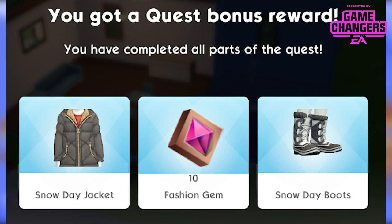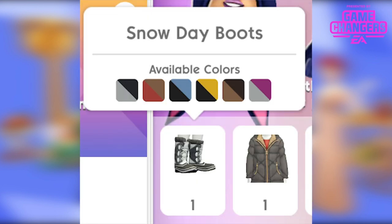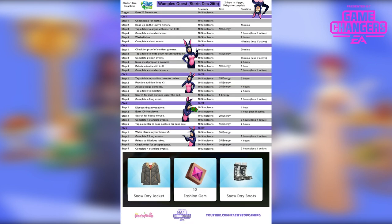There is also a normal Wumples event. The prizes alongside 10 fashion gems are the snow day jacket and snow day boots, both available in 6 different colours and both for child sims. The jacket is for female children and the boots are for male children, so make sure you have a child sim. This particular quest starts December 29th at 10am local time and runs for 5 days. There's a link in the description to a blog post showing all the quest steps.